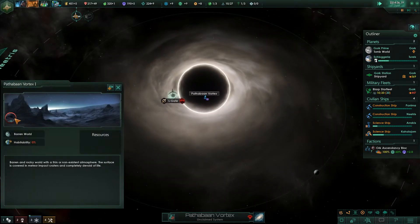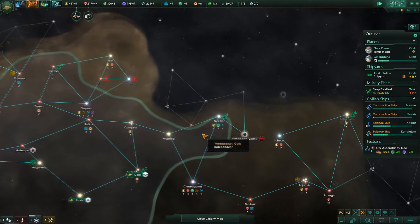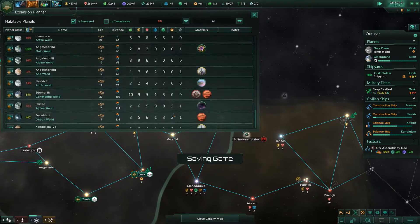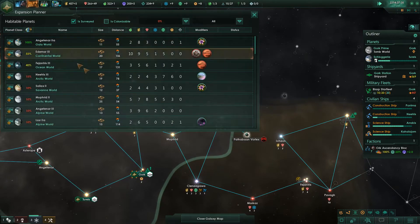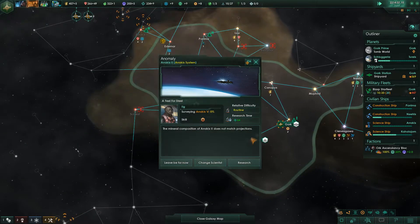There's a lone planet here — poor quality minerals. It's also a barren world, so unless it's a terraforming candidate I don't know what to do with it. Size 11 — oh, there's a size 11 world.